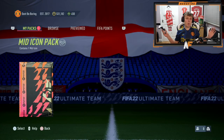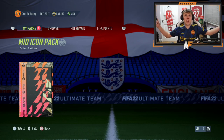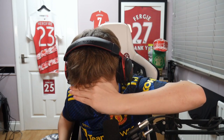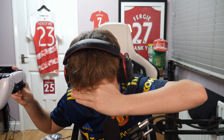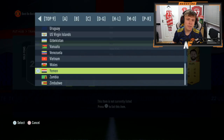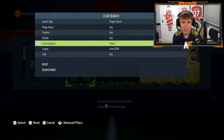Alright, we're about to crack this icon pack open. We're going to look away, store it in the club and hope it's something good. Icon pack is opening — look away and pray we've got something good. The pack should be open now, so we're going to store it in the club. Let's go find out who we've got.